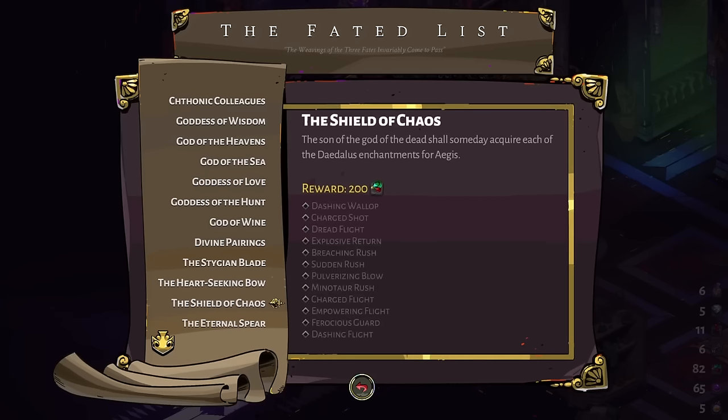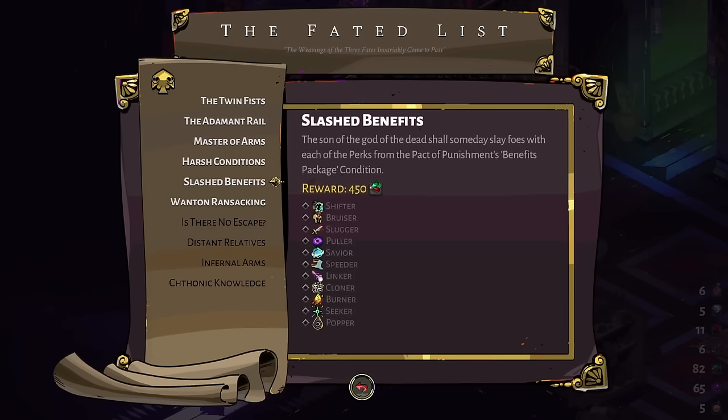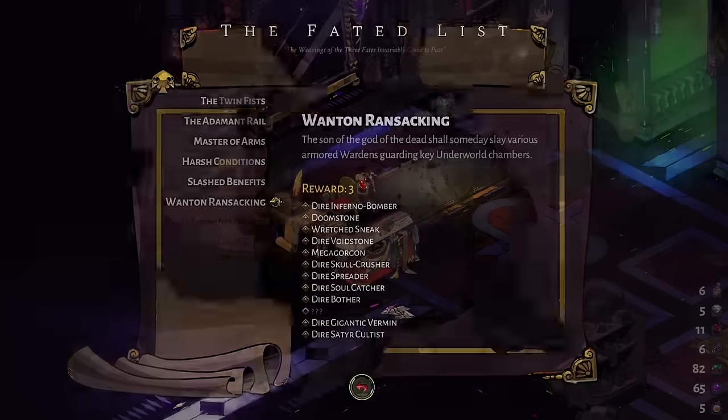Getting 10 keys from that would be nice. The ones based around hammers take forever to do. We got to get one with the shield to get 10 Titan Blood — that's not bad. We still got to do Slash Benefits. We have three Titan Blood from beating mini bosses. Dire Father, Dire Soul Catcher, Dire Gigantic Vermin — I think they're mini bosses. Wait, it's Tiny Vermin — the cultist might be Tiny Vermin.